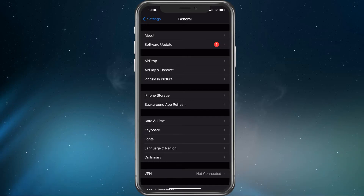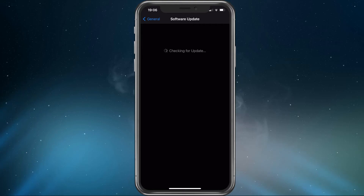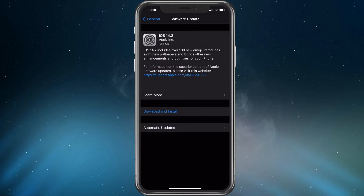In your General settings, navigate to Software Update. Make sure that your device is up to date, as this can in some cases help with connection issues.